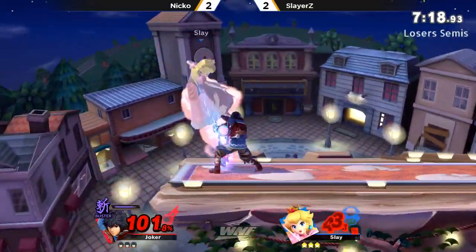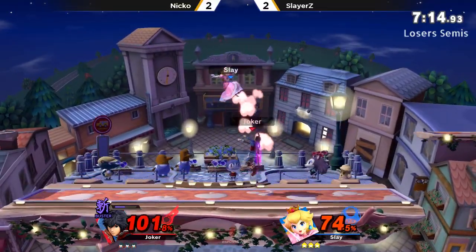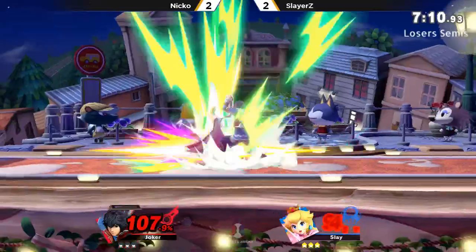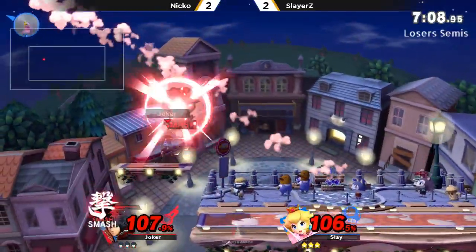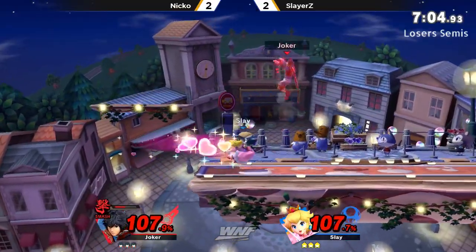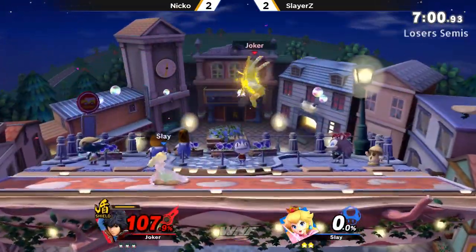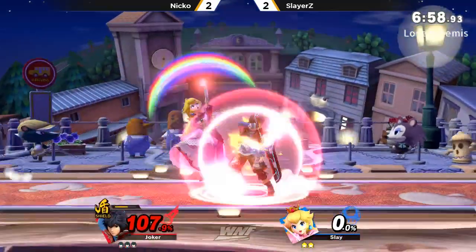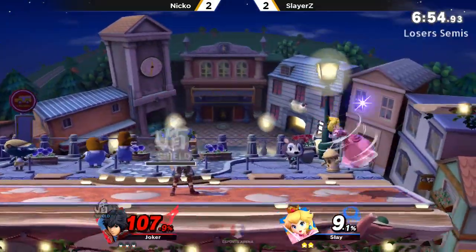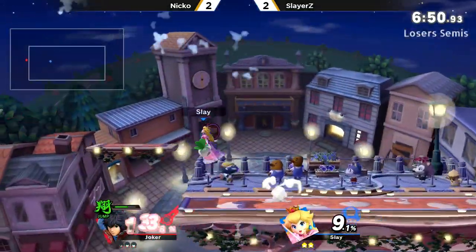He caught Slayers' jump — and now he gets the dash dance into the tech chasing. Don't fall on me! Slayers was pretty stubborn in that situation — he tried to fall on him twice and it didn't work, so he played time. The forward air — you gotta watch it. No smash mode forward air. That's what it's gonna be. That's the combo — the besties always pull through, the power of friendship.